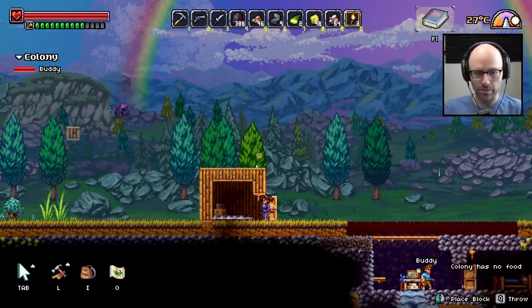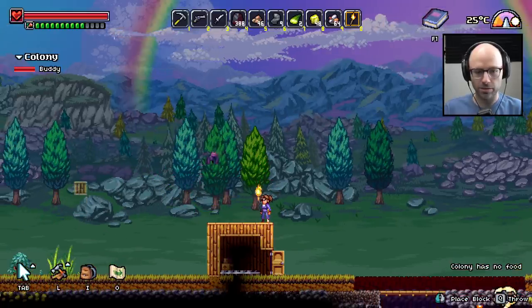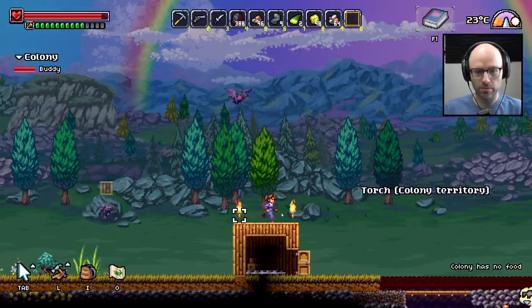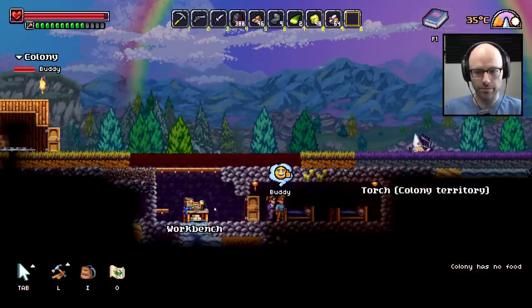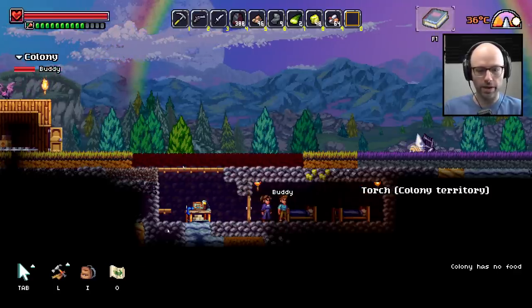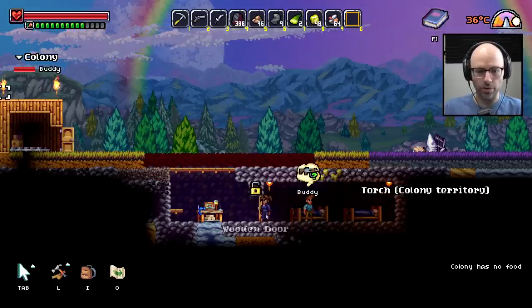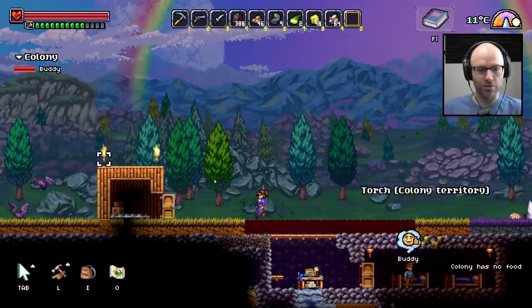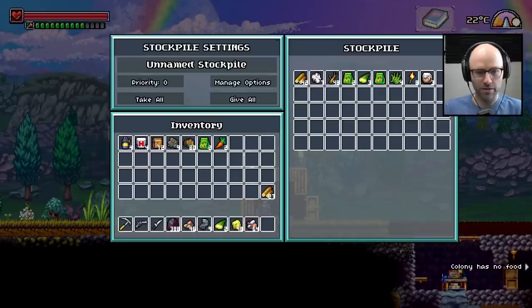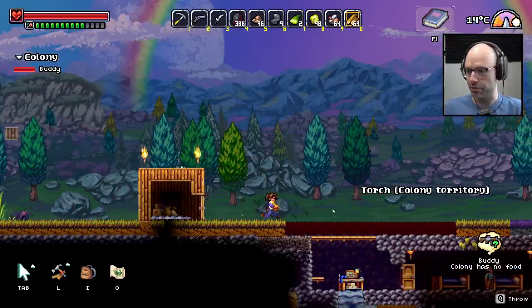Can't place one. Just to scare off the bats — you stay away from me! Another great part about this. Buddy, while we're here — what do you mean colony has no food? Oh I know why — because there's no food. Let me give all to the stockpile, but I'll take the wood for myself for now. Now there's food. You can slide!